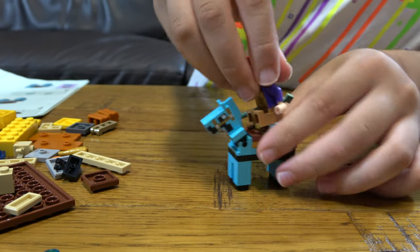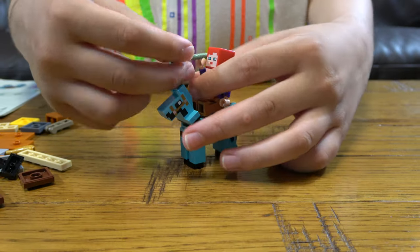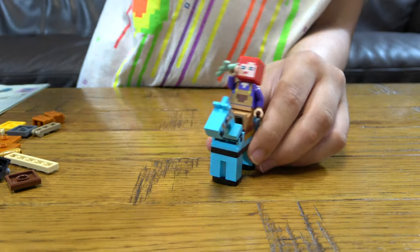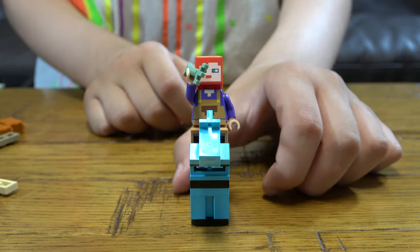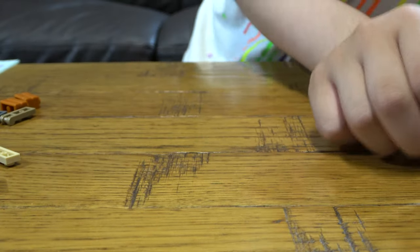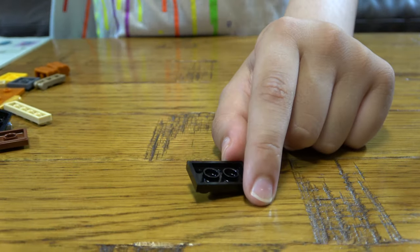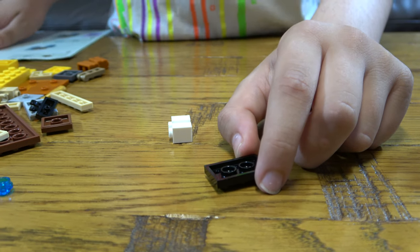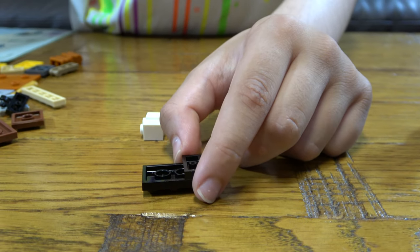Now we can place the farmer onto here. Let's just take the thing off and do that. Just gonna throw it like that. So now let's just place it here. Finally we can go onto something else. Now this is here.